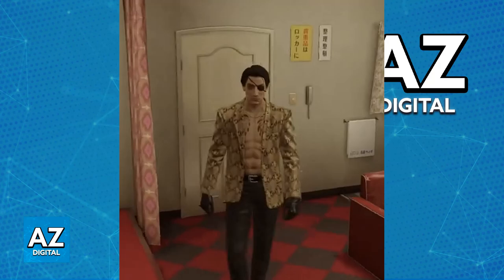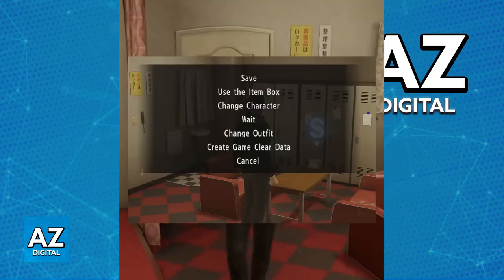Once you have completed the main game at least once, start Premium Adventure and then go over to Majima's hideout at the Cabaret Club office. When you go over to the Cabaret Club office, interact with the safe phone and one of the options available is going to be Change Outfit.